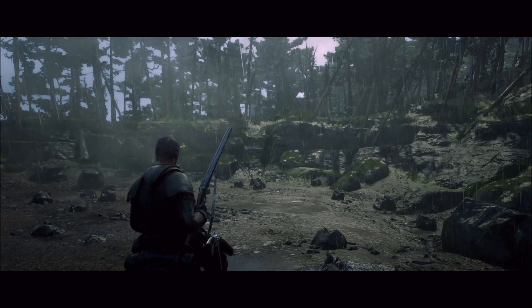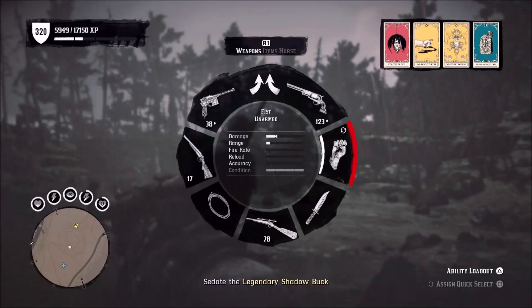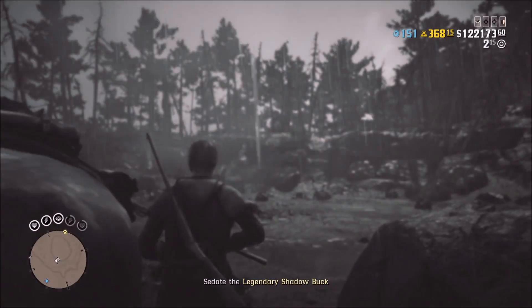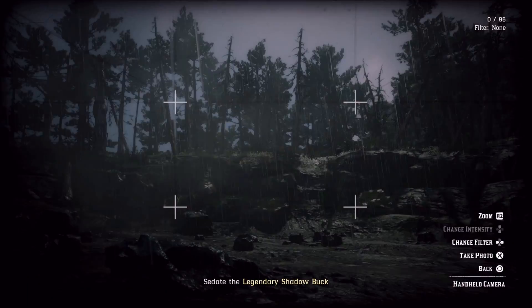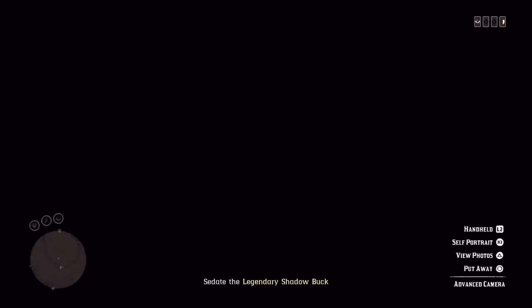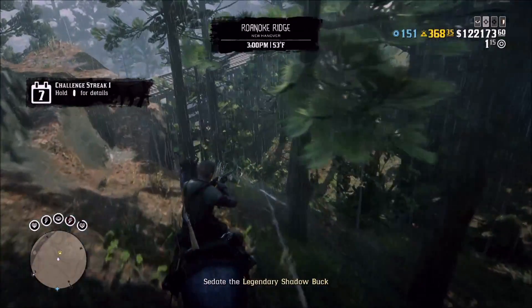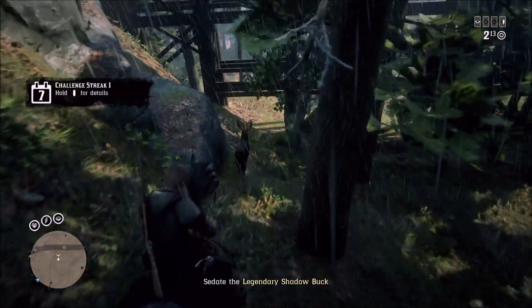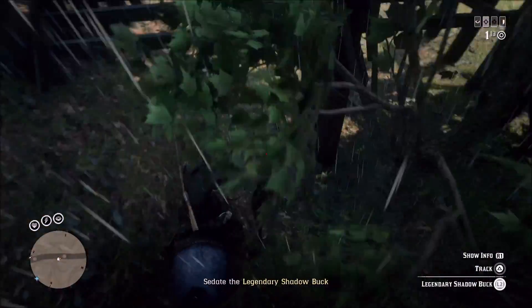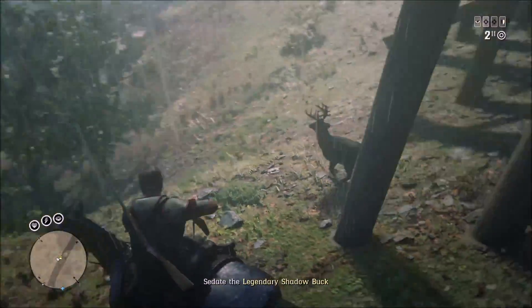After the cutscene, it's just really easy. All you have to do is either sedate or kill the legendary shadow buck. If you're looking to take a photograph, just take it right here — don't get any closer because then it will run away. It stands here for a little bit, so take the photo and then go after it. It's really easy to take down because it will run down the same path down the hill and starts going very slowly. You can use the elephant gun if you want to kill it quickly — remember, the elephant gun does not ruin the pelts for legendary animals. Just shoot it, it does a lot of damage and takes it down pretty quickly.